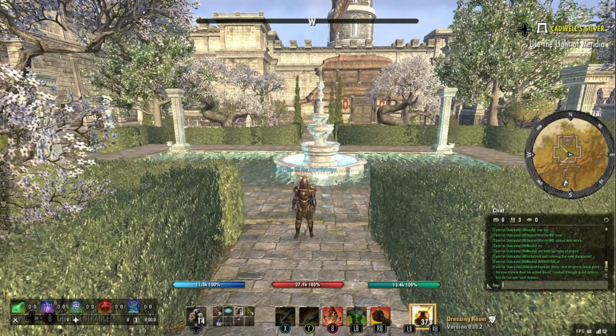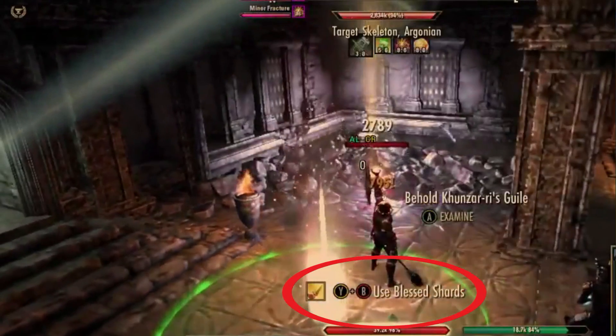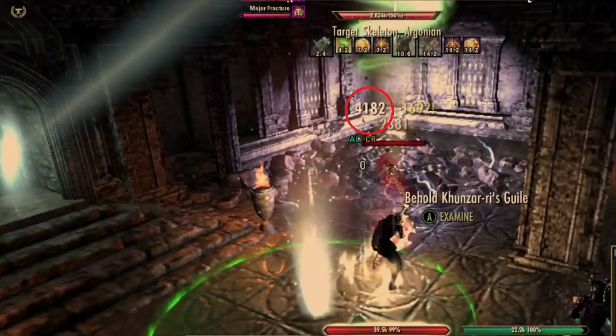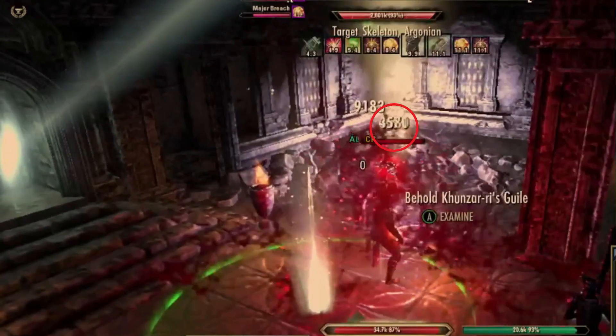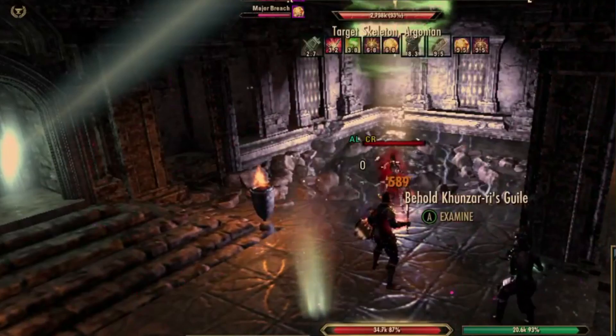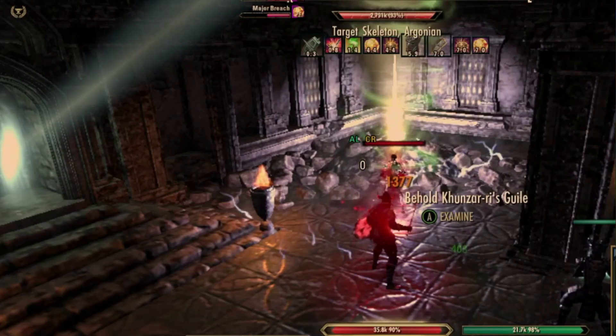How to use Alkosh: the Alkosh debuff on an enemy is applied by activating a synergy in the direction that the enemy is stood — you've got to be looking towards that direction. The debuff is an armour shred that reduces physical and spell resistance of the enemy, and it's based on whatever the initial hit of Alkosh does to the enemy. For example, when you use a synergy and Alkosh hits for 4,000 damage, then your armour shred will be 4,000 physical and spell resistance removed from the target. Alkosh is an area of effect set, and all enemies in front of you within about a 12 metre range will get the debuff.